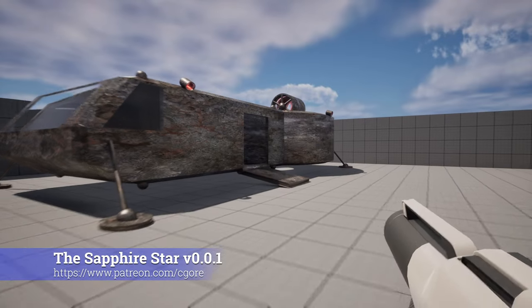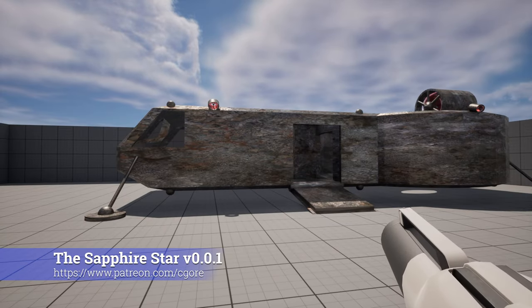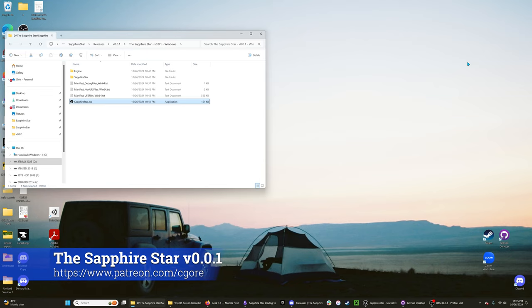I don't even have a menu on it right now, so that'll probably be the very next thing I add. So to quit this, I actually do have to Alt-F4. But soon there'll be a menu to actually quit it. So hopefully you can join us there and help me out making this game, and hopefully it'll be really cool before you know it. Thanks.